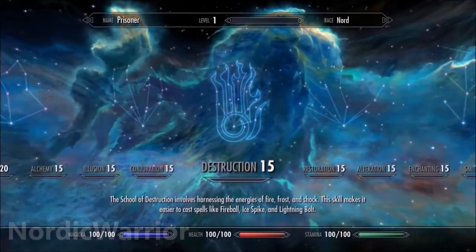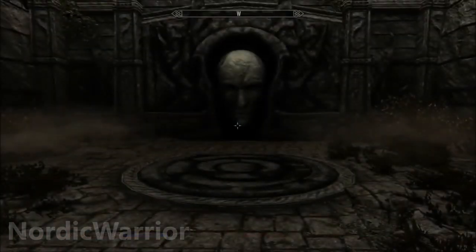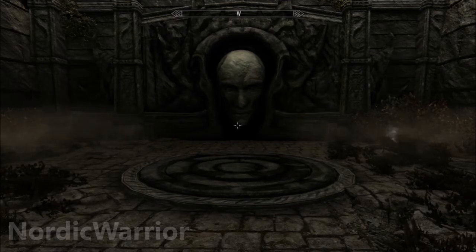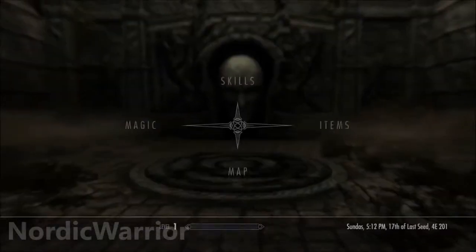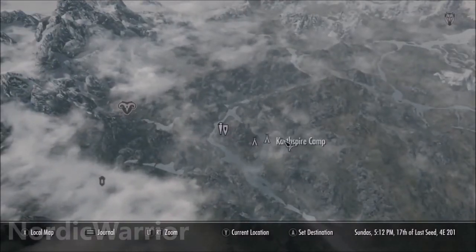As you can see here I'm at level 1. I haven't done any quests yet. I've just finished Helgen and I'm outside, as you can see, Sky Haven Temple. Now what you'll need to do to get here is you'll need to head to the Reach, which is at this point on the map, and head towards Karthspire Camp.